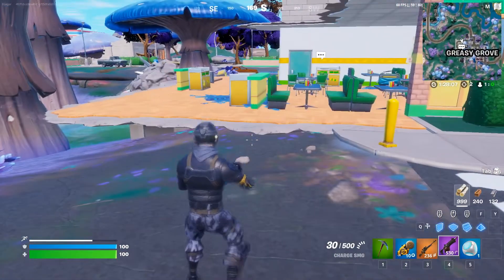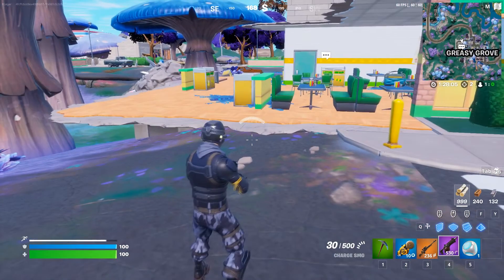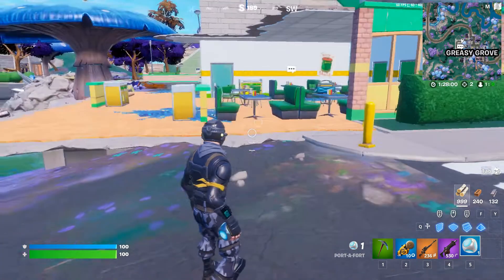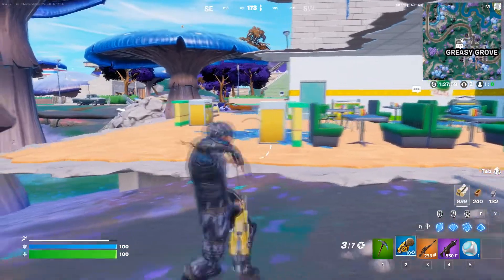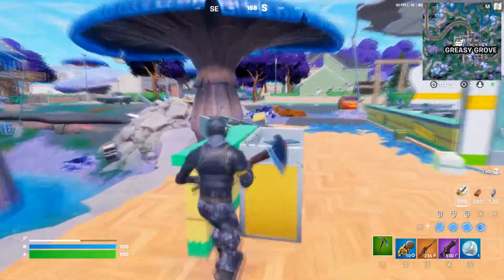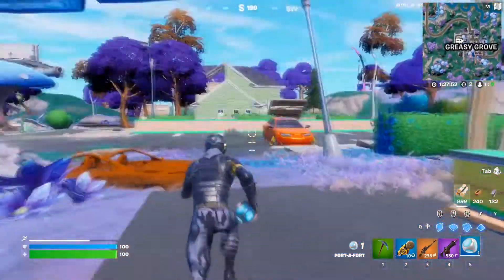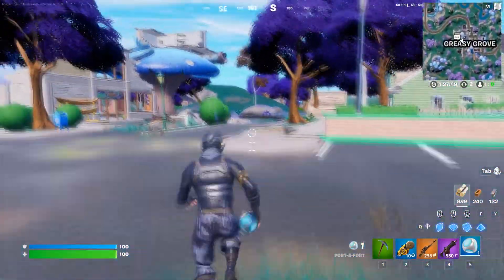The second way is basically just carry the Port-a-Fort and also carry weapons obviously. You need to carry a Port-a-Fort and then wait until you see someone else. When they get close to you, use the Port-a-Fort.